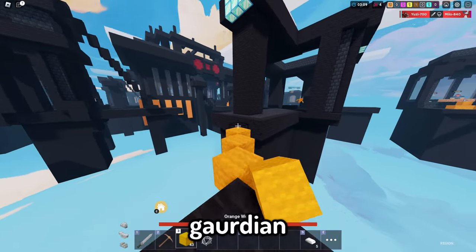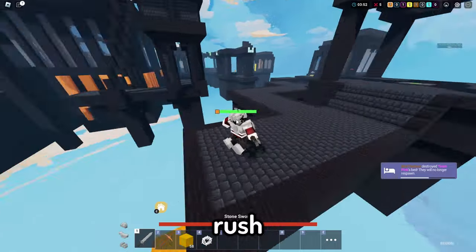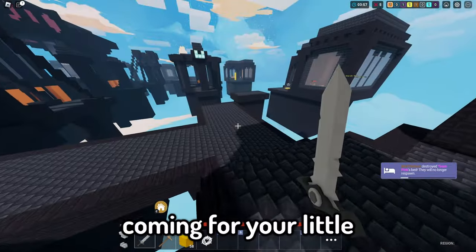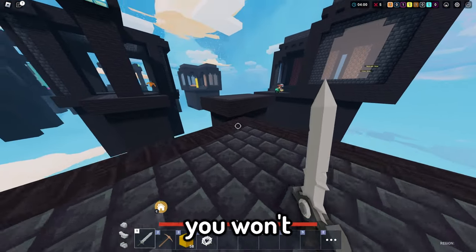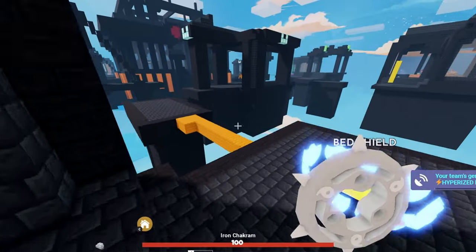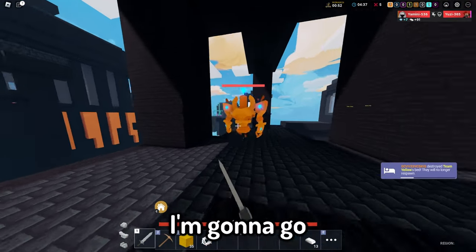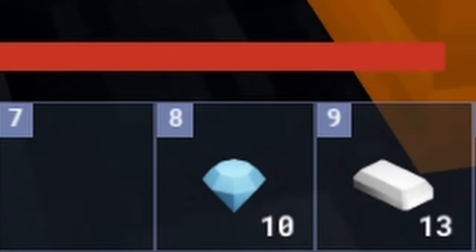Did anyone else see that? I'm going to go rush Yellow next. Yellow, I'm coming for your little bed. Oh wow, he actually made it. Doesn't matter — I'm just going to camp at his base. There's his bed, gone. Let's just hit the middle now. Actually, I'm going to go for these diamond guardians first. I got 10 diamonds from that. Cyan, I'm coming for your little bed. It's a Yuzi.